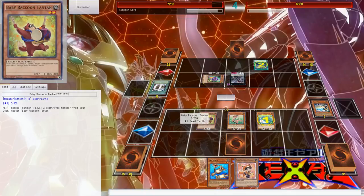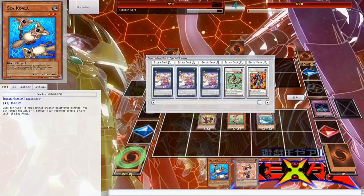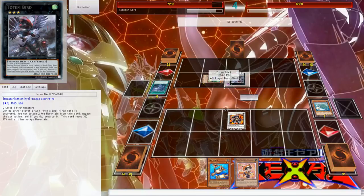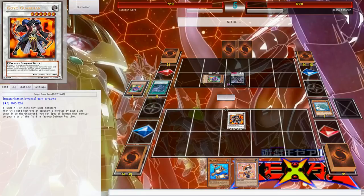I can get rid of your backrow with Twin Twister — my Fiendish Chain doesn't matter unless it's a face-down. Then I can special summon... actually I should probably summon a Goyo, and I can start destroying your cards like it's nobody's business. Normally you get out four monsters just the way the deck works. If they negate one you can't chain another, so you should normally go for a synchro summon. The deck mainly works with the two Ronin Raccoons, Number 64.